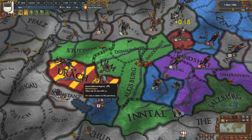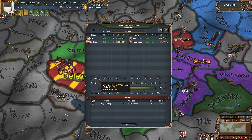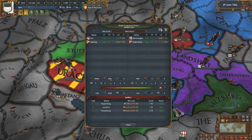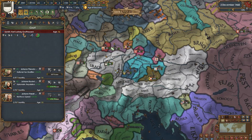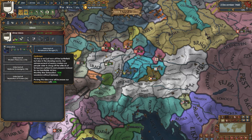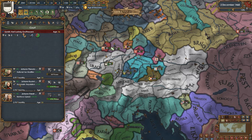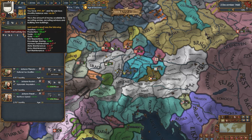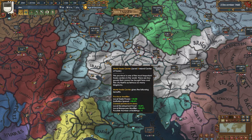Ulm continues to be aggressive, attacking Mem again to take two more claims, rocking a very clean 20,000 men in the field. They just recently finished Innovative ideas. That 25% advisor cost is pretty good - they have two level five advisors and a level three advisor, all under three ducats a month, while netting 66 ducats a month still, 31 per month just from trade alone. They own a large portion of the trade node with one trade center but it's level three.